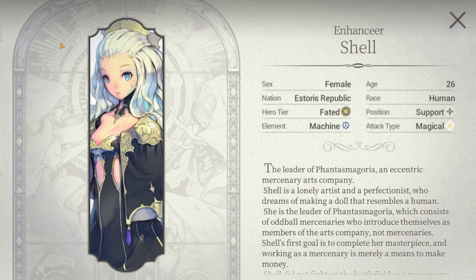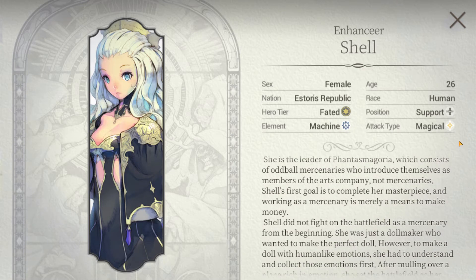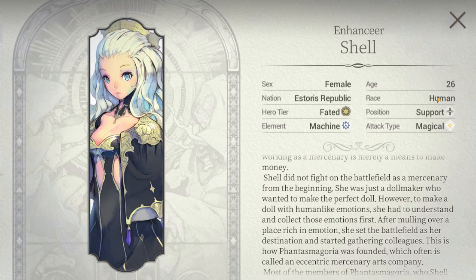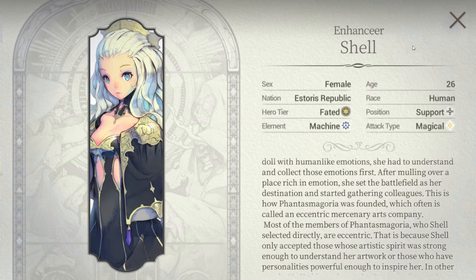Hello everyone, and welcome back to another ExoHeroes Hero Spotlight. Today we're going to be looking at Shell, the lonely artist and leader of the Phantasmagoria. A quick overview: a clear Da Vinci-inspired hero, Shell uses her umbrella puppet Thing to drop buffs on her allies and terrify her audience of enemies. Skilled in the arts of support, let's take a look at what makes her tick.